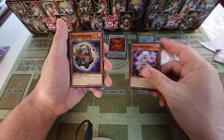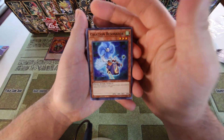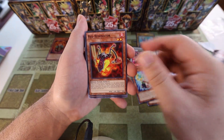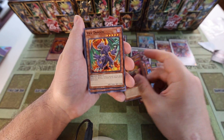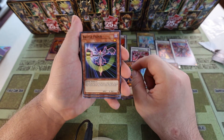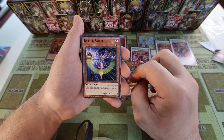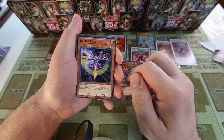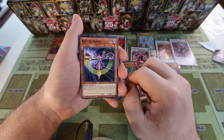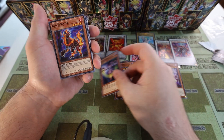So we've got Bone Archfiend, Dark Resonator, Creation Resonator, Synchron Resonator, Red Resonator, Crimson Resonator — a whole resonator brigade — and Vice Dragon. Battle Fader is a cool little staple for Edison format, though completely garbage by today's standards. They try to give you some good support and new stuff, but you pretty much have to put all three structure decks together, otherwise you're stuck with a lot of cards you wouldn't run, and you might need previous support cards too.